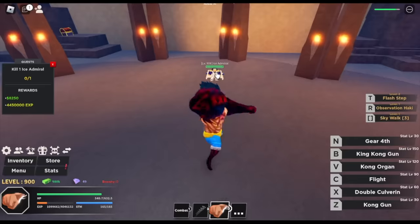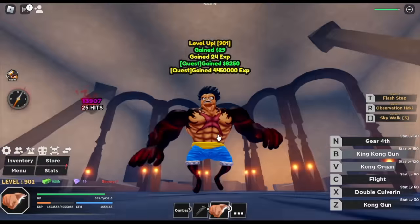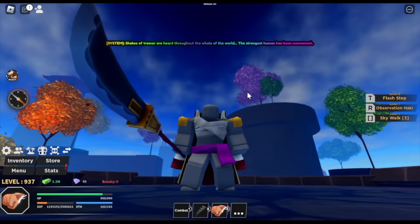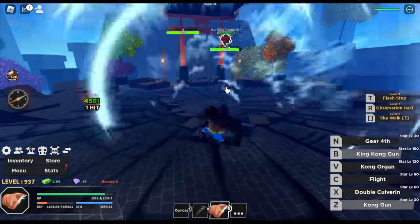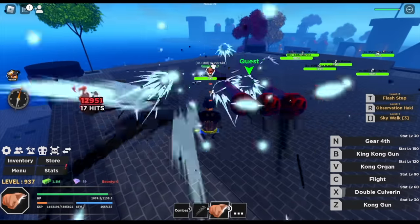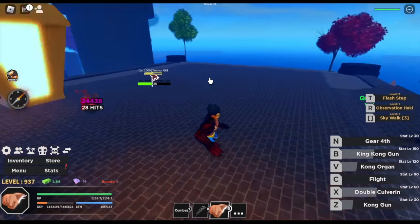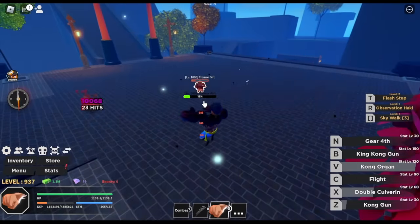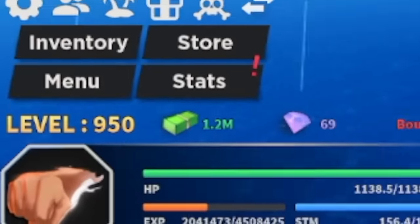If you want the Bicento V2, defeat Lady Tremor first and get the White Orb, then head to one of the towers, and they'll give you the Bicento. Defeat her again to get Bicento V2. We already defeated Gear 4 at level 750, so this is a piece of cake — unless other players want to kill you. Grind here until level 1,050, then next area is the Sky Islands.